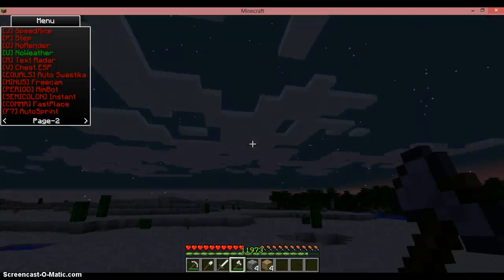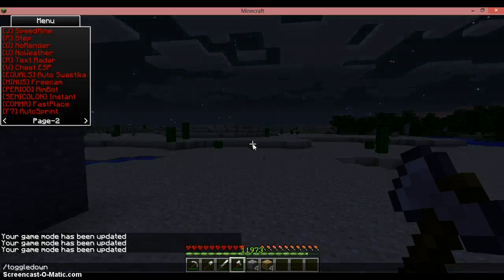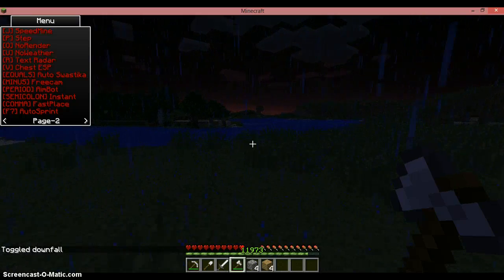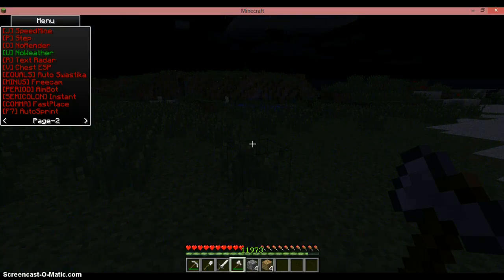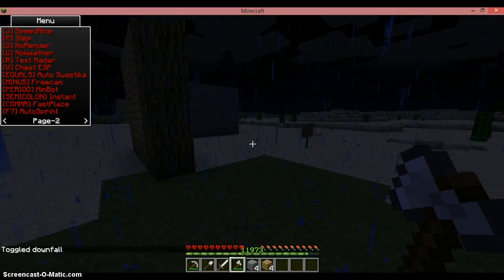No weather — you can hit U if it starts raining. So if you're in a biome and it starts raining, rain can be very annoying — just hit U and it just turns the weather off. You can turn it back on, but we don't want that because it's extremely annoying.